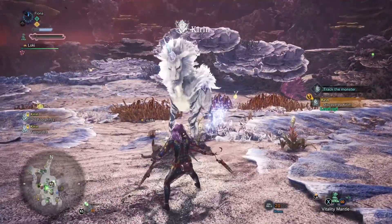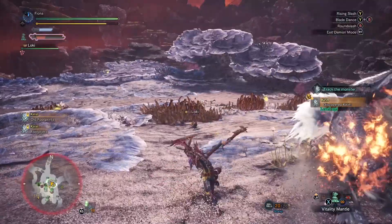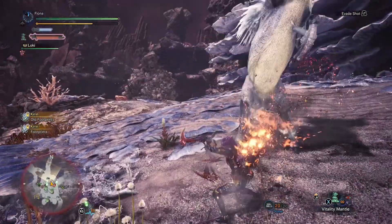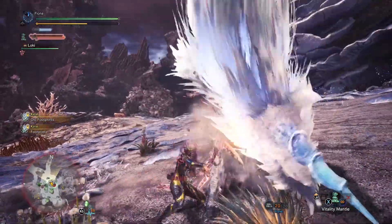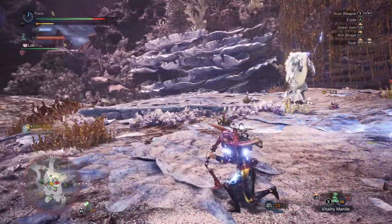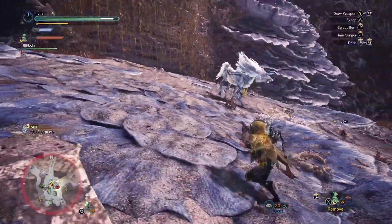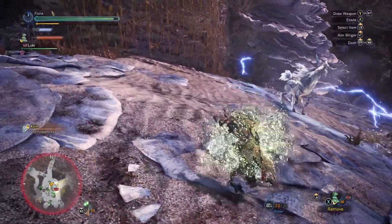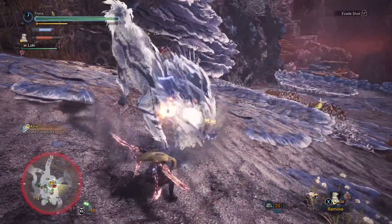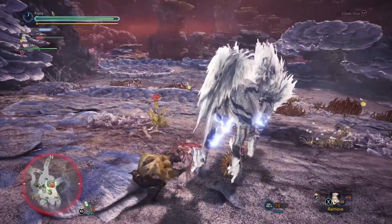Kirin's awful because the only part you can hurt when they go into that mode is literally their horn. And Kirin is not a big target. Kirin has a few select attacks — a random thunder blast in front of them, a hit radius around themselves, a straight-on charged blast, and a few others. All of those get incredibly charged up when Kirin goes into the Elder Seal mode.